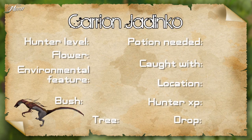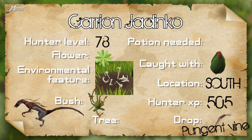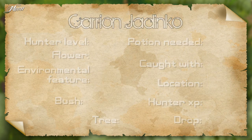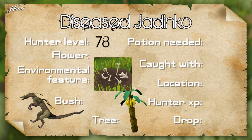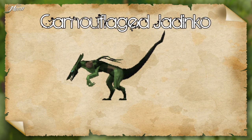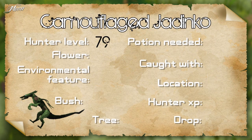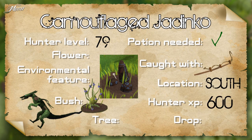The carrion Jadinko requires 78 hunter, a green flower, a boneyard and a calvaberry bush. Caught with a Marosamaa trap in the south camp. Gives 500 XP and drops a pungent vine — these vines can be used to make super compost. The diseased Jadinko requires 78 hunter, a boneyard and a banana tree. Caught using tracking in the south camp. Gives 580.5 XP and drops a corrupt vine. The camouflage Jadinko requires 79 hunter, standing stones and a lurchberry bush. Requires the Juju hunter potion. Caught using tracking in the south camp. Gives 600 hunter XP and drops a striped vine.